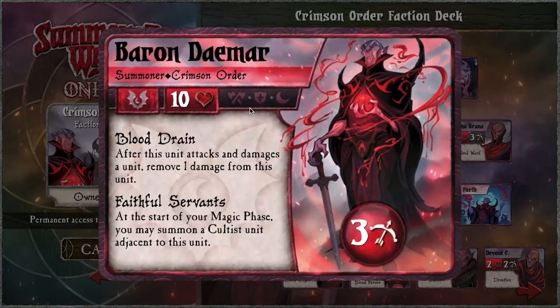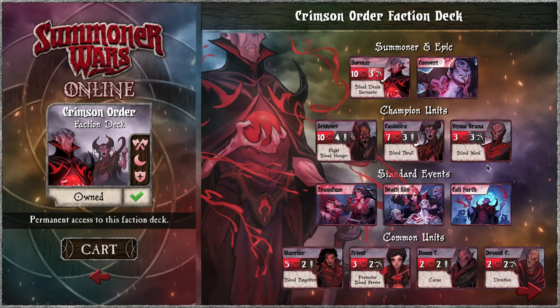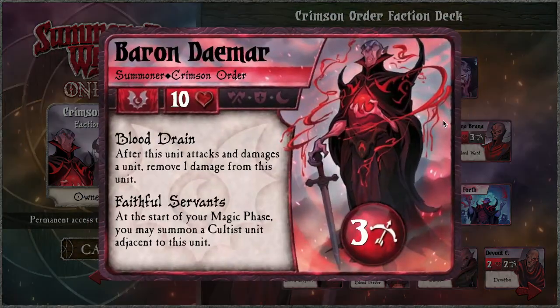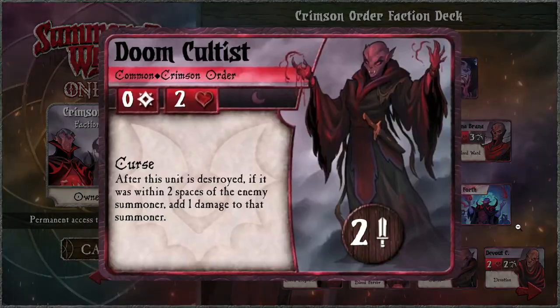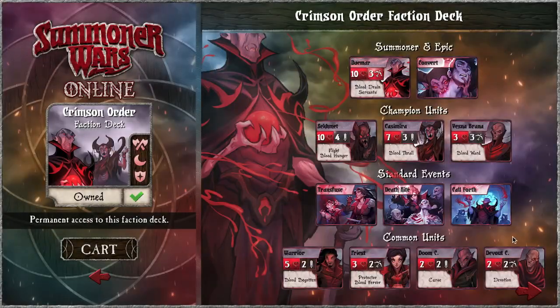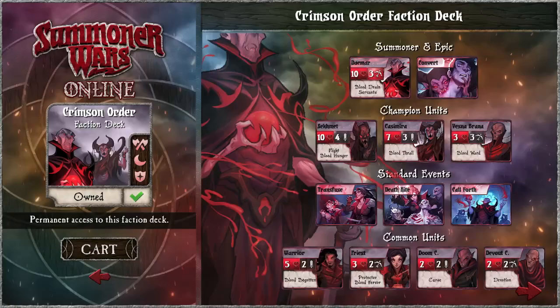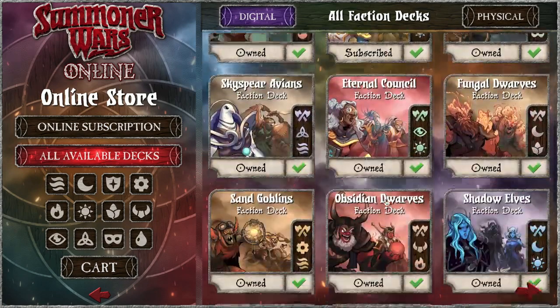This one's interesting — it's sacrifice: sacrificing your grunts in order to protect the elite. For Damar, the elite are your champions and warriors — thematically those are Damar's inner circle. Your grunts are everything else, like the Doom Cultists and Devout Cultists, which you're happy to sacrifice and kill in order to protect yourself, heal yourself, transfuse, and protect your high health units.